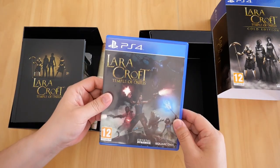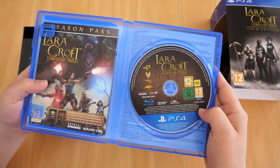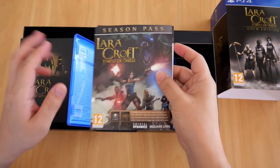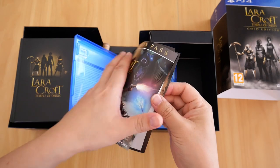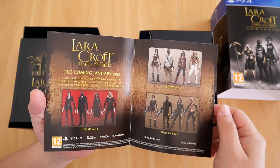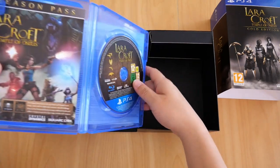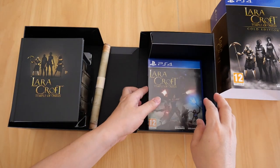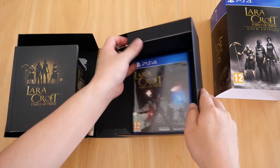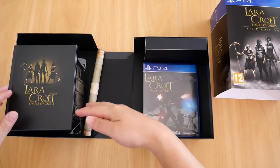And then you have the game case itself — there it is for PS4, there's the back of it. If we open it up, obviously you get the Blu-ray disc. You also get a season pass with the code printed on the back. And that is just an advertisement for DLC that was coming in January 2015. That's everything you get in the Gold Edition. Also, if you're wondering what's inside the empty compartment — there's actually nothing inside, it's just there to hold the case in place so it doesn't move around.